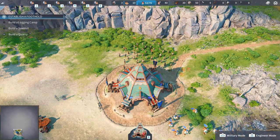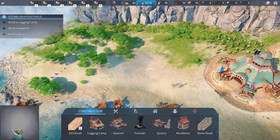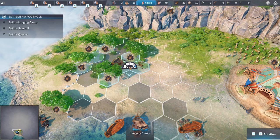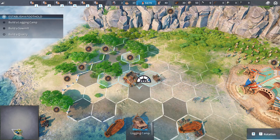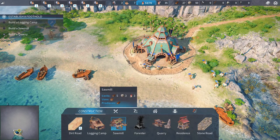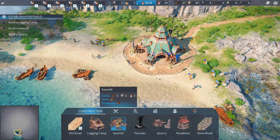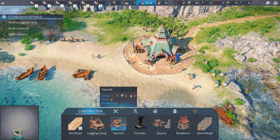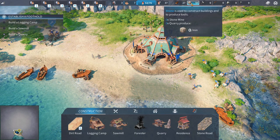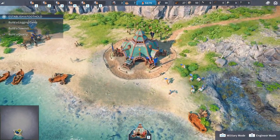Lumber, I think, is the first thing we need. We have a logging camp. Do these regrow? Probably not. That's fine. Go ahead, start building. Sawmill. What kind of resources do we have? Sawmill produces... I guess it's called lumber. Oh, it actually shows you how much you're producing per minute. That's kind of cool. It's very much like Settlers 3, I think, from my memory.